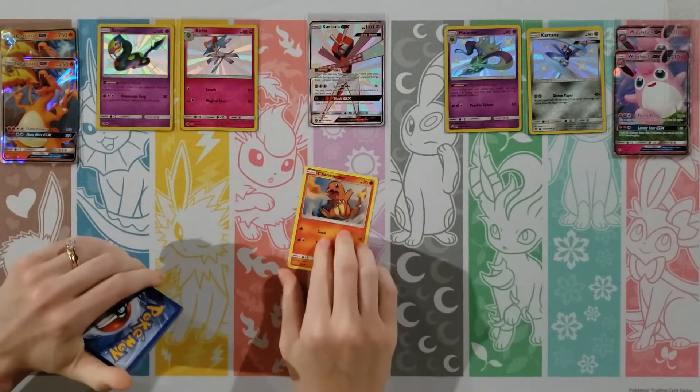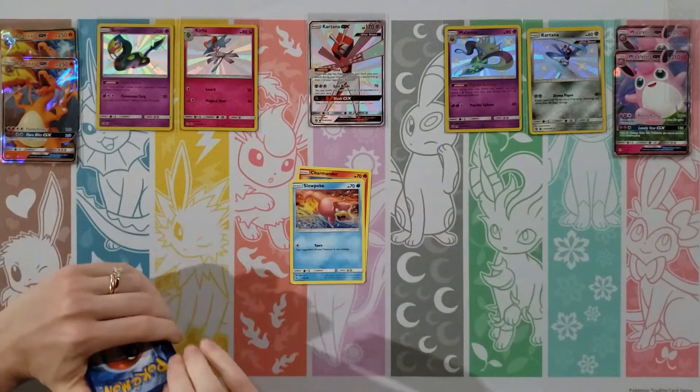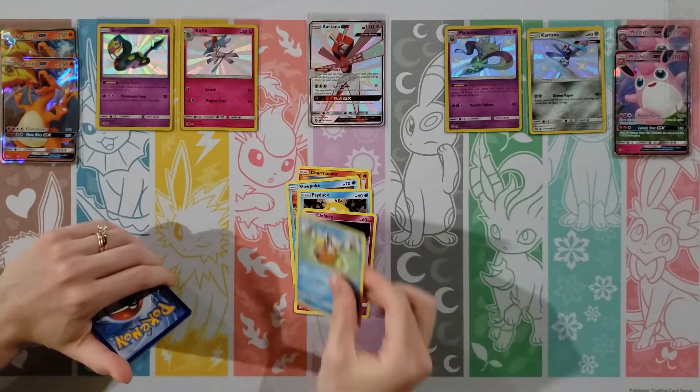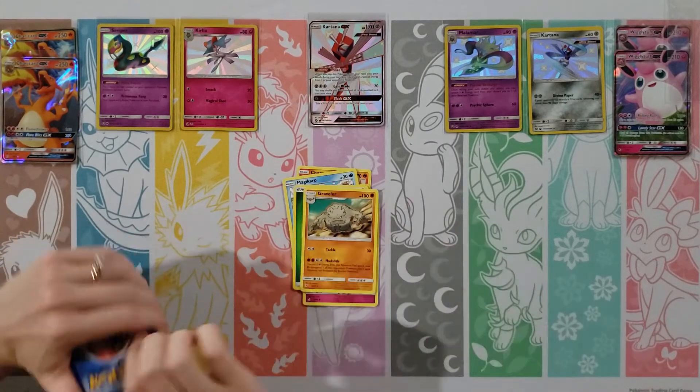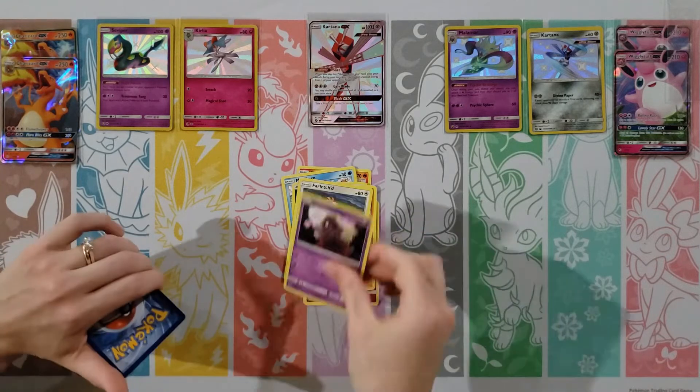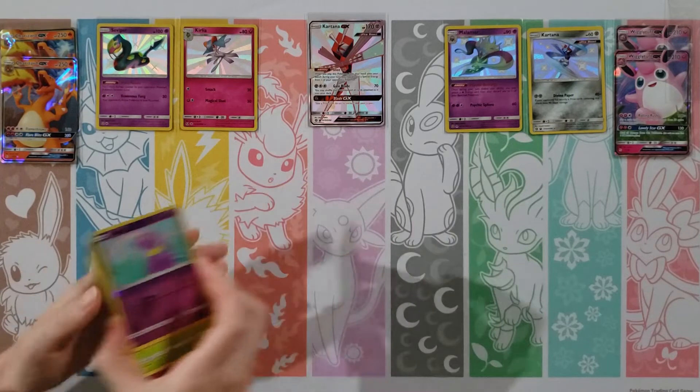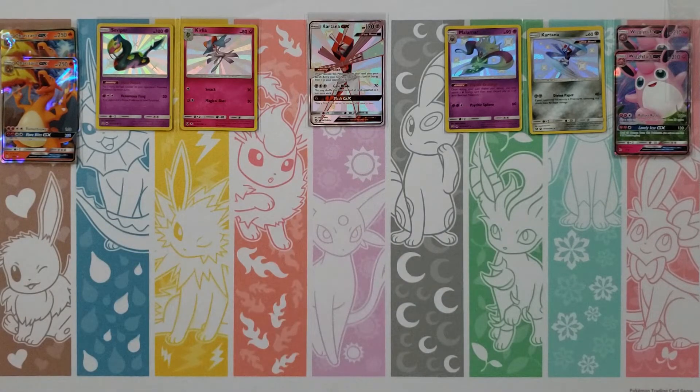Paras, Caterpie, Charmander, Clefairy, Psyduck, Fighting Energy, and Charmeleon — maybe that means we're going to get that Charizard here. Chansey and Brock's Grit. Blaine's Last Stand — oh! Kartana GX! The first Shiny GX!